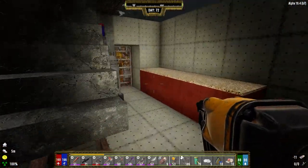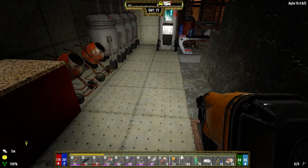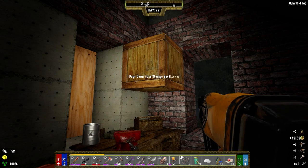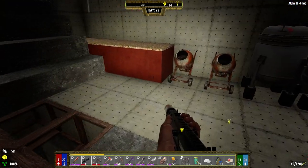I did manage to sell a bunch of stuff, so we do have a bit of coin here. We are going to shoot out to the traders today. We've got like 49,000 and I think if we use a learning elixir or a Grandpa's Awesome Sauce that should give us enough. And if it doesn't, we'll hit up a building around there, do a quick loot, and then we should be good to go.